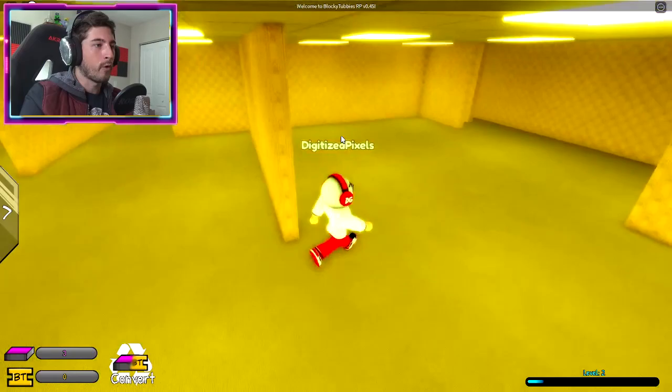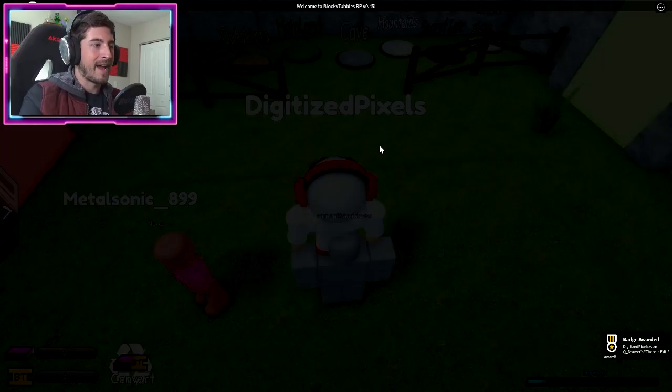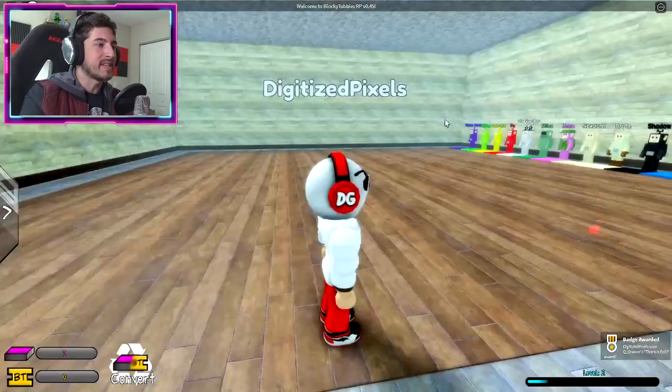Skip across here and what we're looking for is an orange wall. That's what we're looking for — that orange wall. All you gotta do is bump into it. Once you bump into it, you'll get the badge and get teleported back.